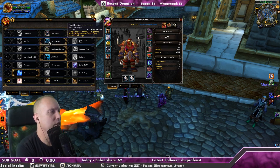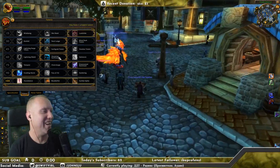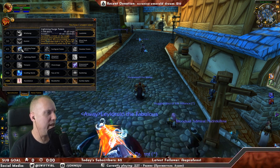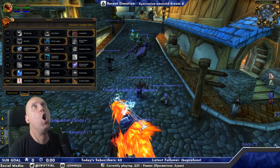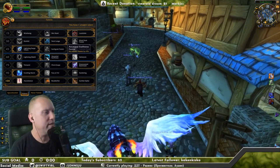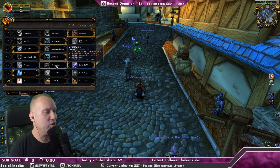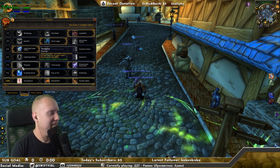For the second tier: Rainfall, Feral Lunge, or Wind Rush Totem — chat says Feral Lunge. For the next tier: Lightning Surge Totem, Earth Grab Totem, or Voodoo Totem — a lot of people are saying Lightning Surge. Lightning Surge Totem summons a totem at the target location that gathers electricity — I know exactly where to put that, bam, sonic boom! Next up: Lightning Shield, Ancestral Swiftness, or Hailstorm. Ancestral Swiftness increases haste by 6% passively — I like passives. Chat says Swiftness.